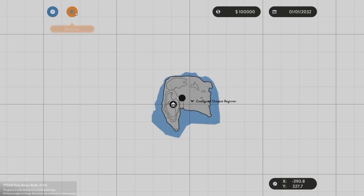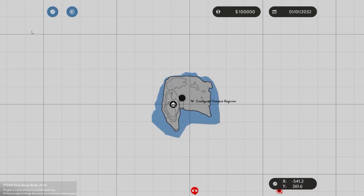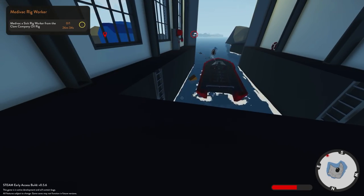So we've got some missions to do right away, Cosmo. We've got two missions right away. We've got one that's time critical — we have 27 minutes to medevac this rig worker. So let's track that. We need this toolbox, we'll bring it with us. Okay, we're not bringing the toolbox.